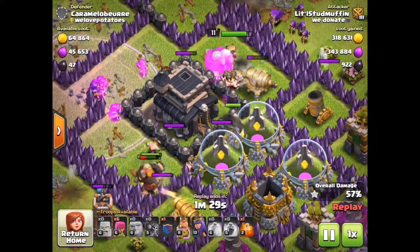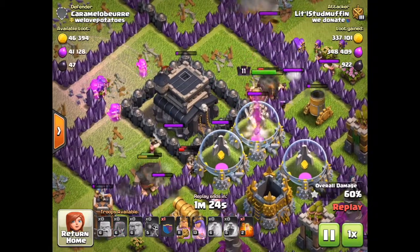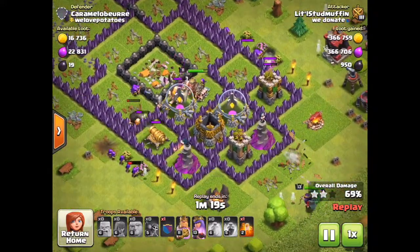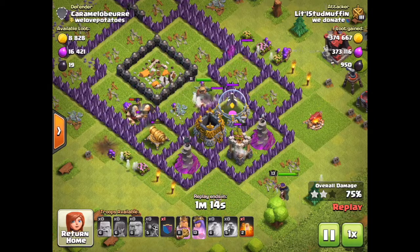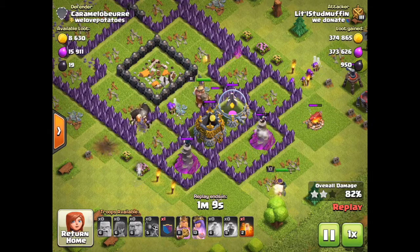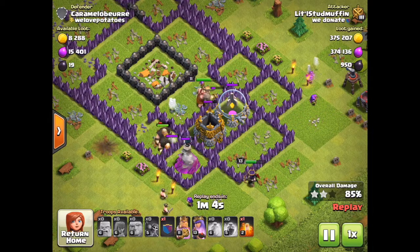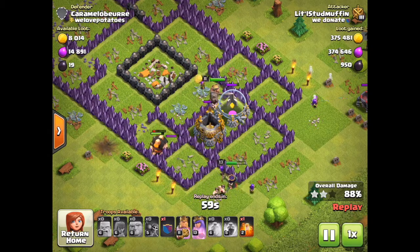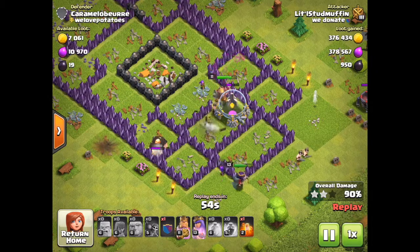Got the archers going on the town hall, the giant and our King going down the middle. One more cannon to take care of — archers on the outside doing their job. Dropping the Queen in from the opposite direction so everybody's working together. That wasn't too bad.